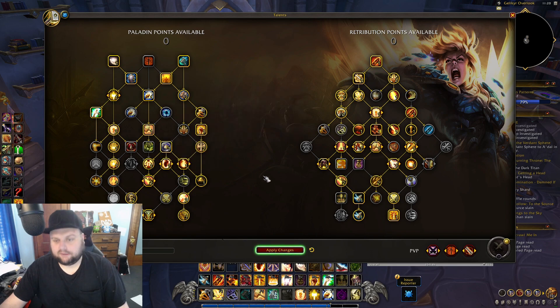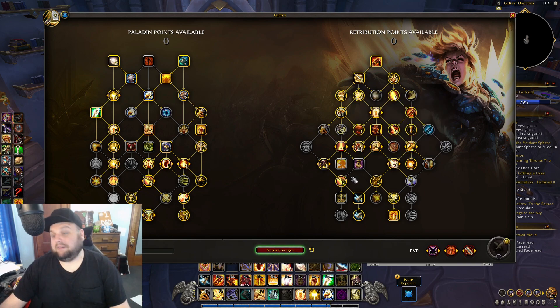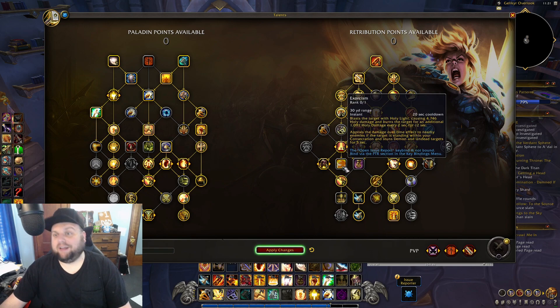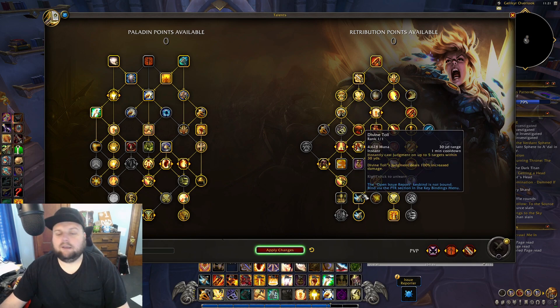So to summarize: some sort of rework for the bottom is needed, especially for multi-target. The Touch of Light/Incandescence node needs tuning. Exorcism needs tuned up — ideally I'd like to see a rework on how it works: maybe a longer cooldown ability you use on big pulls and boss fights, or it needs to generate Holy Power. Truth's Wake needs tuned as well, because neither of these two is really worth taking currently.